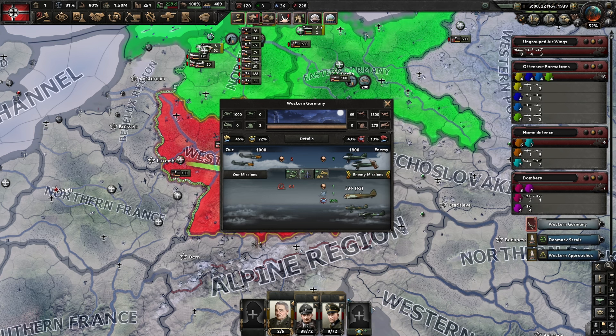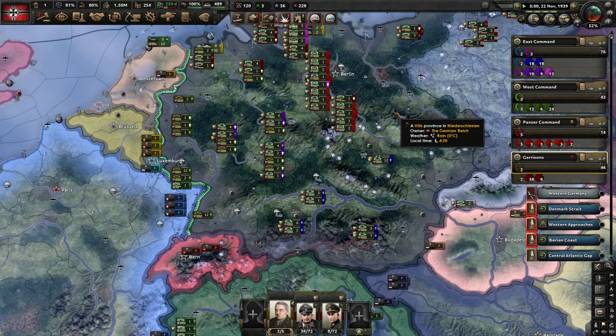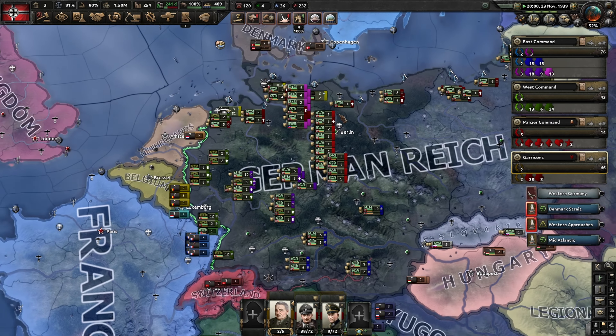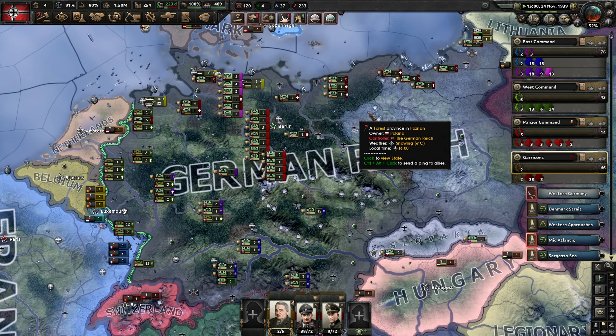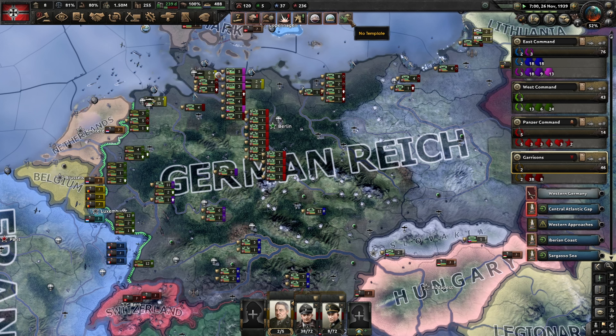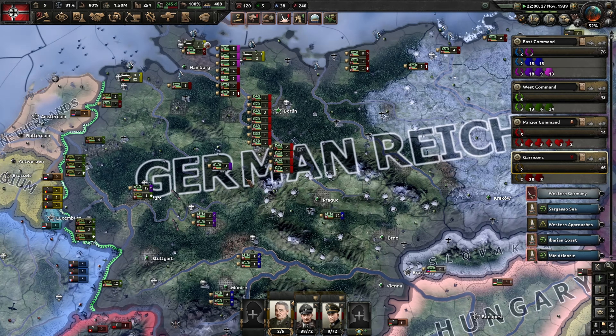We're soon to be rescuing Cicero, who got caught by the UK, because we want to build up a network. We moved up our Recon Wings to gather reconnaissance on Norway and Denmark. We can at least pretend we're trying to find where their air force is located so we can strike them out on the first day.